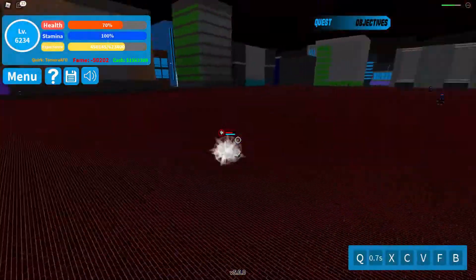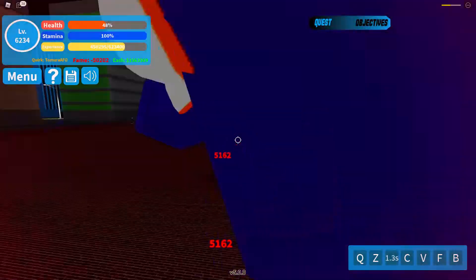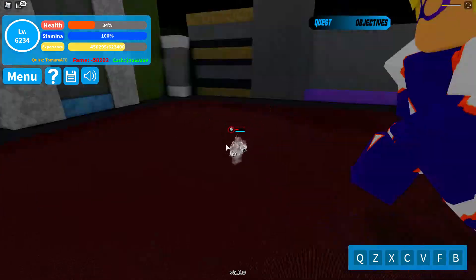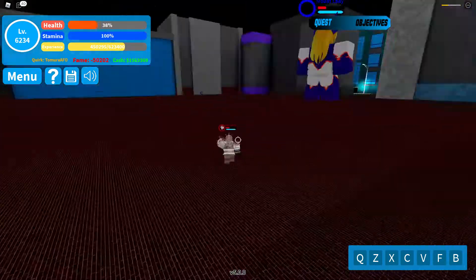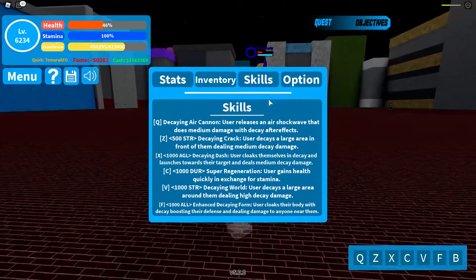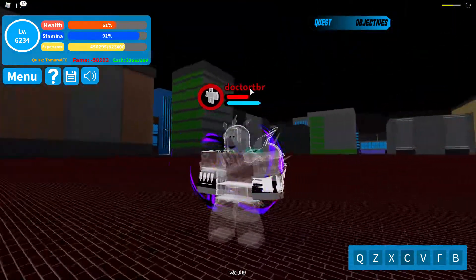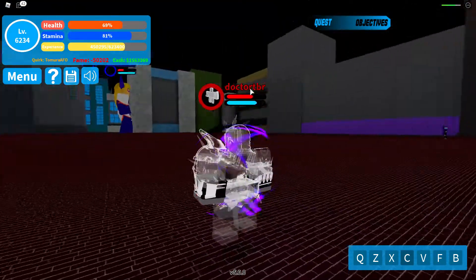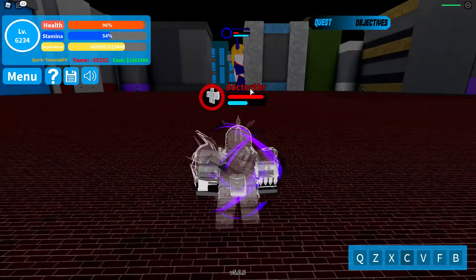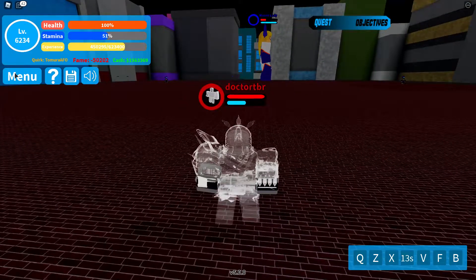Next is the X move — you basically dash forwards. I have like no health stats, I really need to upgrade my health. Let me regenerate a bit. The C move: you basically hold down C and you get a highly enhanced regeneration, but it drains your stamina. This is really good for grinding and PvP. Actually you just press C once and press it again to deactivate — you don't have to hold it down.